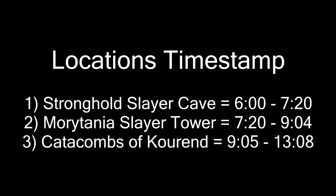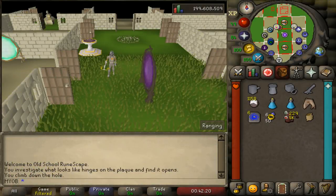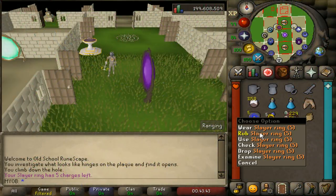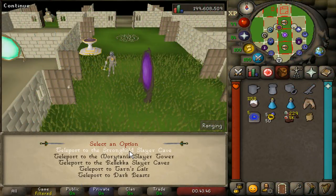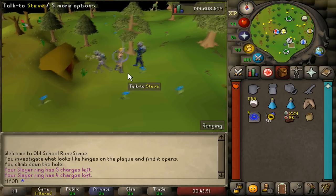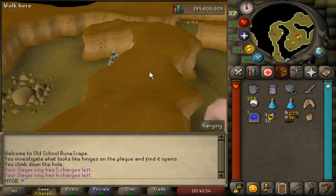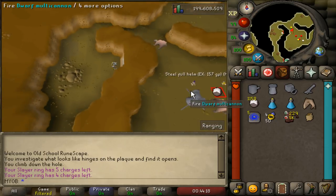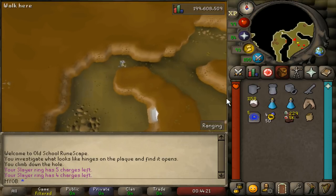Many people choose the stronghold slayer cave over the slayer tower and the catacombs just because you can kill Bloodvelds much quicker. The stronghold slayer cave is located in the tree gnome stronghold. You can use a slayer ring to teleport there or use one of the spirit trees located all over Runescape. Once you enter the cave, the Bloodvelds will be located just east of the entrance and there will be four different rooms that you can kill them in.